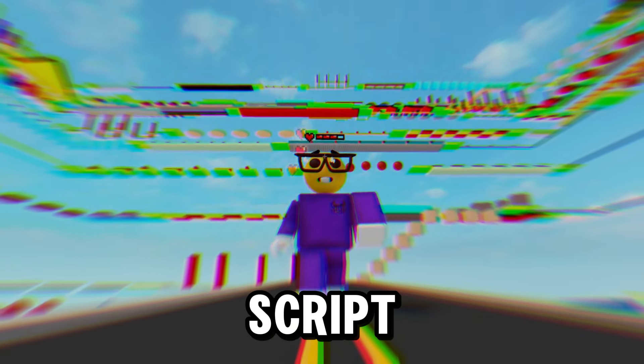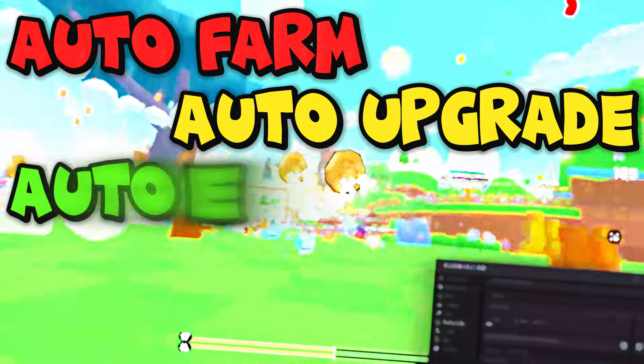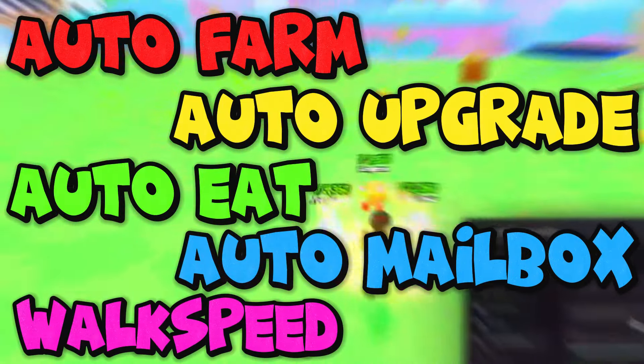Today, I'll be showcasing the best script for PetsGo, ZapHub. It has features like auto farm, auto upgrade, auto eat, auto mailbox, walk speed and more.